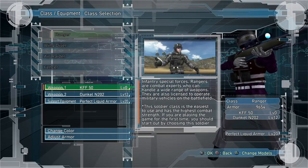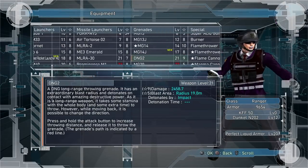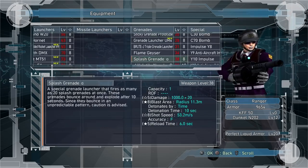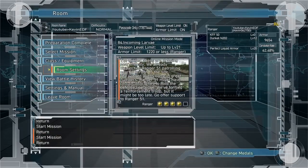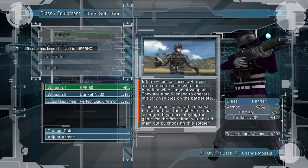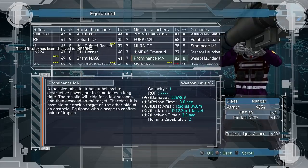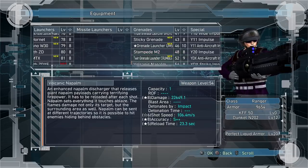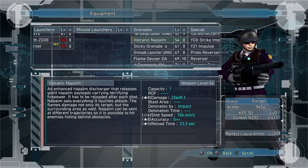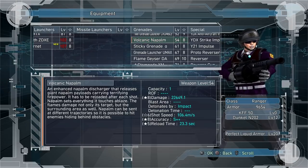For Ranger, my favorite ways to deal with them: if you have a lot of buildings — which typically you're going to have — my favorite weapon is the Volcanic Napalm, level 54. I don't really care for the other fireballs, the small fireballs, the volatile napalms, or grenade launchers. The volatile ones aren't too good because the fireball isn't large enough to attack effectively, but the Volcanic level 54 is very good. It's a low level too, so you can use this on Hardest and Inferno.